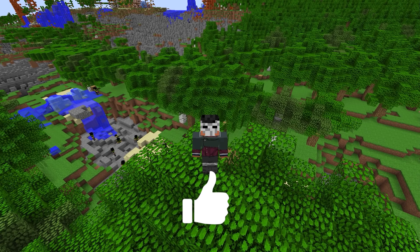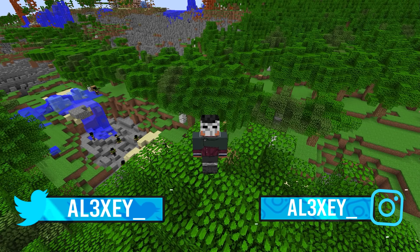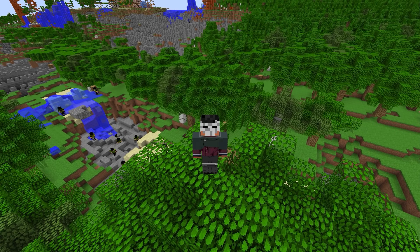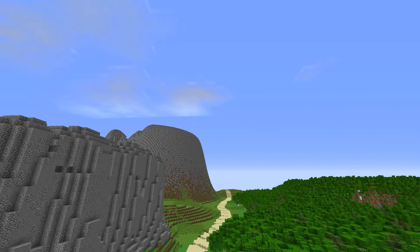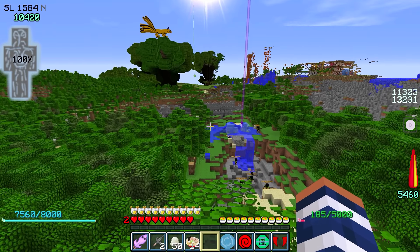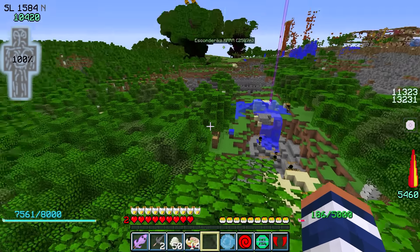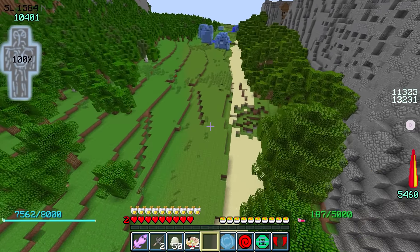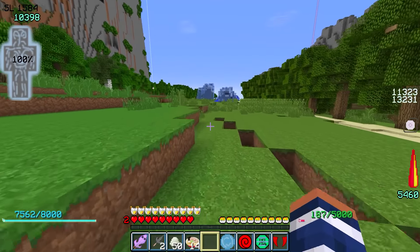Galera, hoje eu vou fazer uma coisa que vai ajudar tanto a mim quanto a cara em questão de batalhas. Hoje eu decidi fazer um arsenal completo de armas ninja, incluindo bomba, incluindo kunai, tudo que tem aí que dá pra gente usar na batalha. Pelo que eu ouvi nas batalhas, falta aquela freneticidade — a gente nunca tem kunais rolando, a gente nunca tem papel bomba rolando.